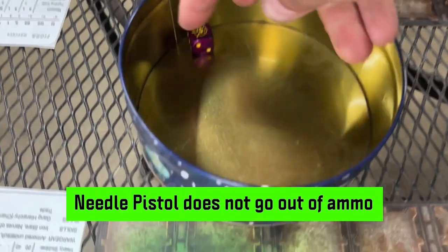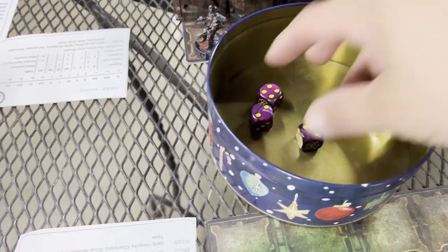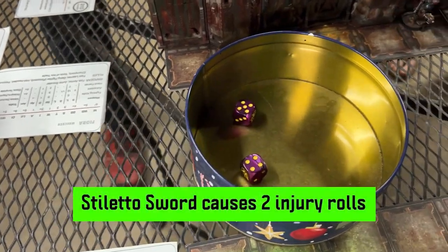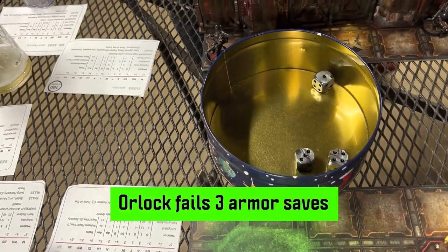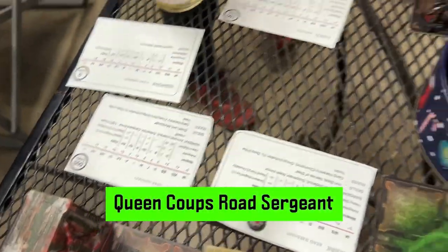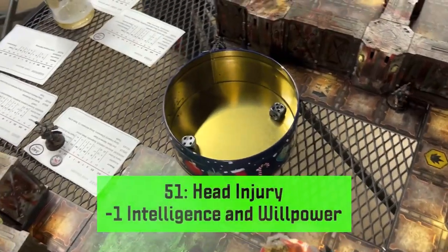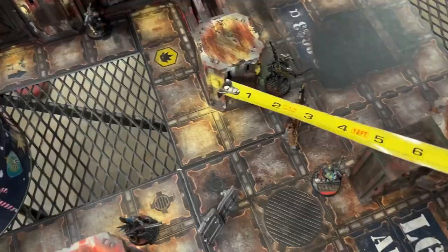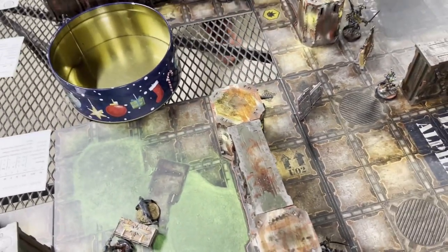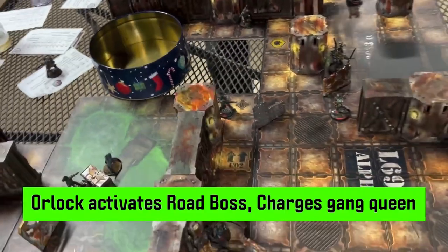The needle pistol causes an injury roll, the stiletto sword hits twice causing two more injury rolls — Orlok fails three armor saves and the queen coups the road sergeant, who gets a 51: head injury — minus one intelligence and willpower. The matriarch moves up to shoot the road sergeant with her needle rifle but misses. Orlok activates the road boss who charges the gang queen.